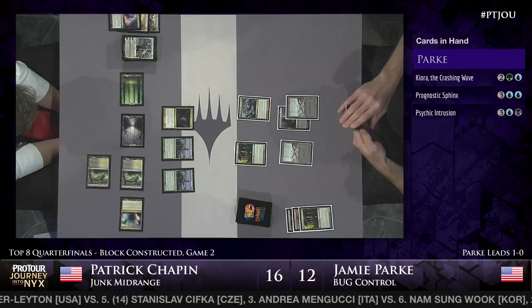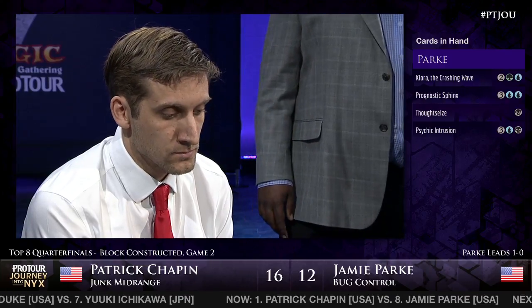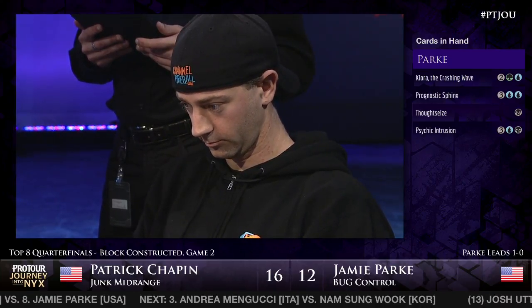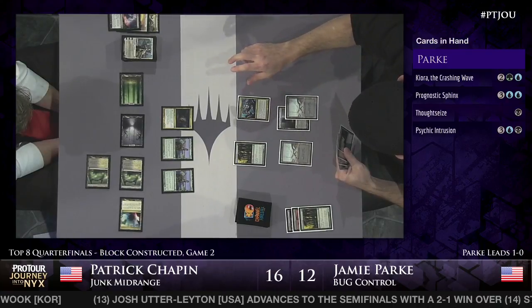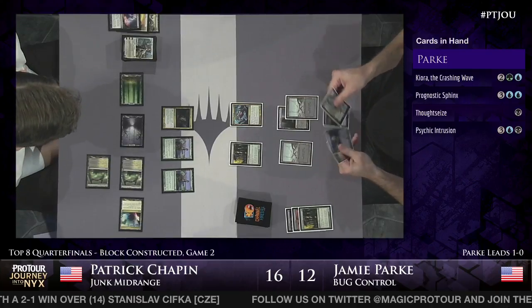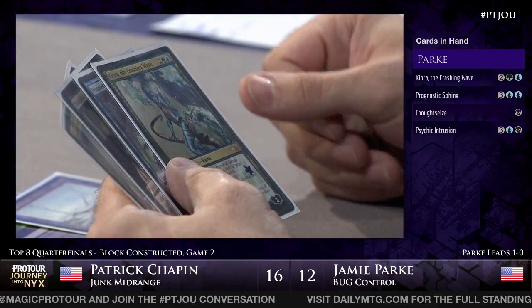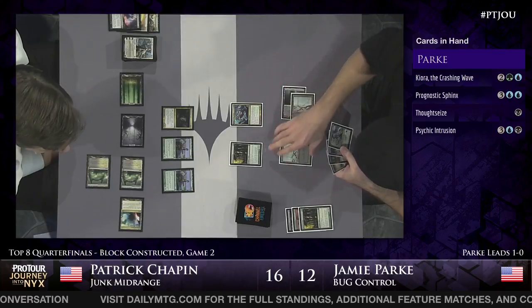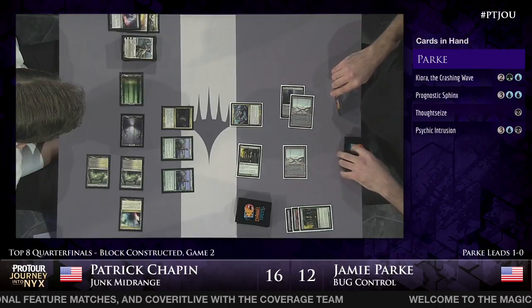Jamie Park drew Thoughtseize for his turn. He just wishes he had more mana - he has two different five-drops he'd love to cast. He'd love to go Kiora and cast Thoughtseize, which is possible, but he'd have to hit untapped black mana off the top of his library, which would also leave his Reaper of the Wilds open to removal. It turns out Chapin sided out four Caryatids, and despite first game running three Silence the Believers, basically saying there aren't that many targets. Jamie boarded out Drown in Sorrow and Dissolve as well as Unravel the Aether for three Thoughtseize, one Psychic Intrusion, and Bile Blight. Here's Kiora the Crashing Wave for Jamie Park.